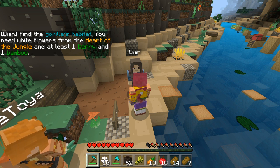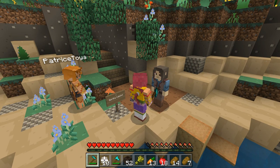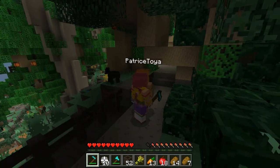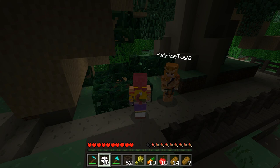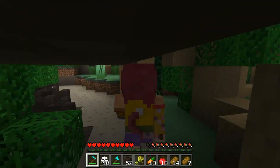Diane says: 'You are doing really well. It's time to get closer to the gorillas. Check your inventory to see that you have their favorite food - white flowers, bamboo, and berries. Then go to their habitat.' We gotta check in our inventory that we have all their favorite foods: white flower, bamboo, and berries. She said if we have the favorite food, that means we can feed the gorillas. Oh, there's one right here - hi! I'm so excited. I have a flower.